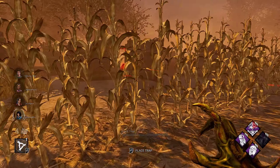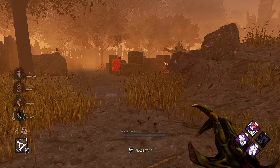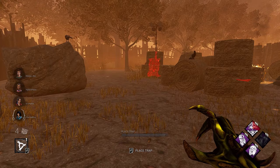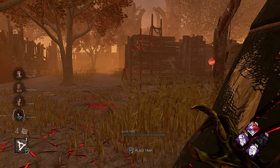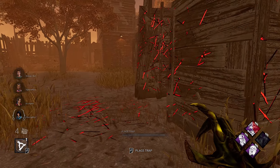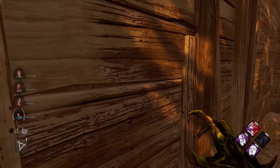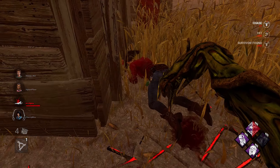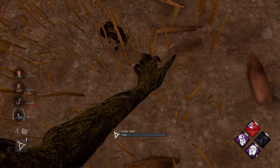We do have some traps here, so if that survivor triggers a trap they're gonna get insta-downed. Hopefully we can get some Haunted Ground value — scratch marks are here. Let's trap this jungle gym.